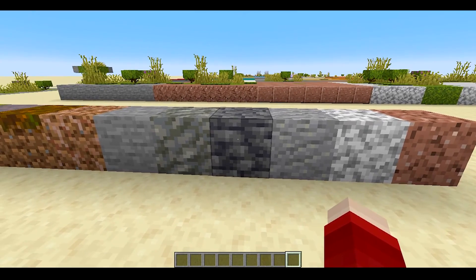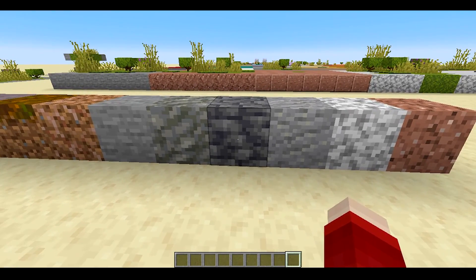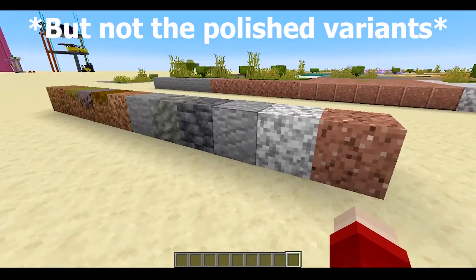Tuff, deepslate — but not any of the deepslate variants — and andesite, diorite, and granite. All 12 of those are blocks that will be replaced by moss if you bone meal them.